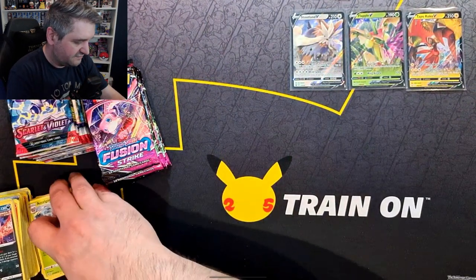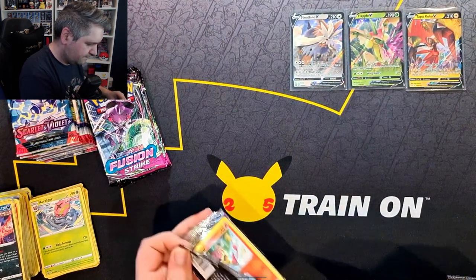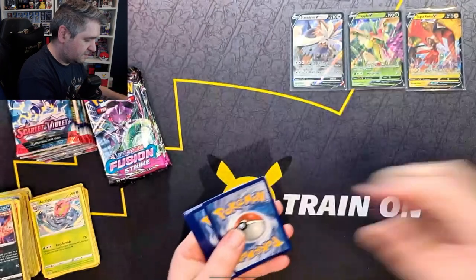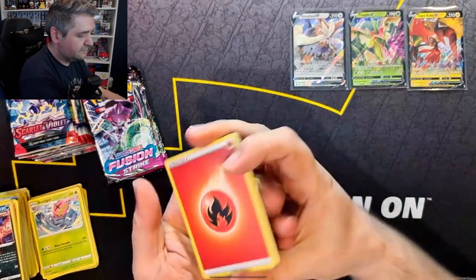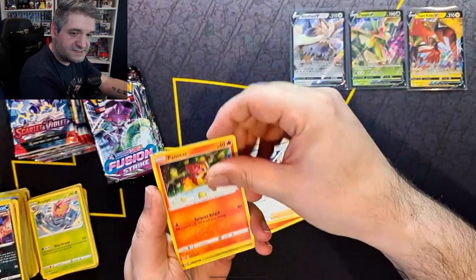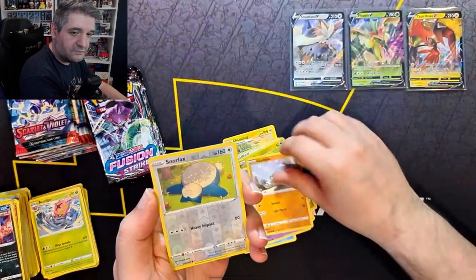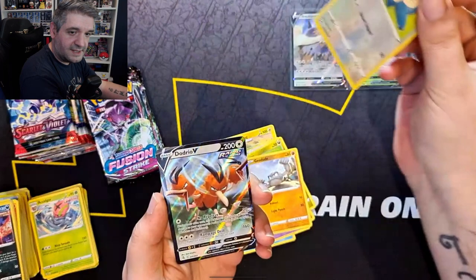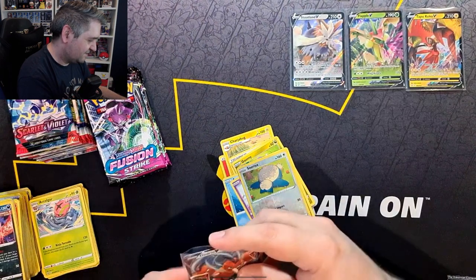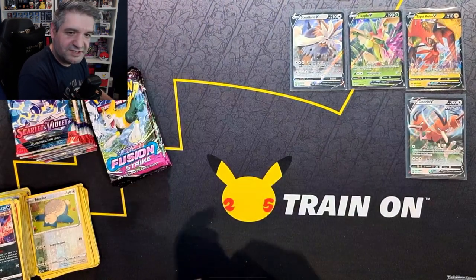Acylgore may be the card from Fusion Strike that I've pulled the absolute most. We get a Fire Energy, Magcargo, Charjabug, Judge, Pansear, Arrokuda, Snubble, Geodude, Reverse Snorlax — very nice — and a Dodrio V. Of all the Vs, Dodrio. I feel a bit more frustration with Fusion Strike.